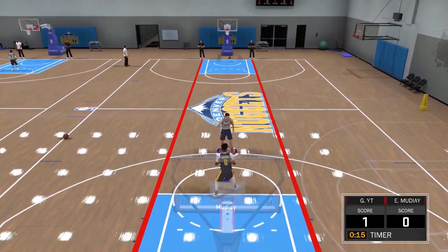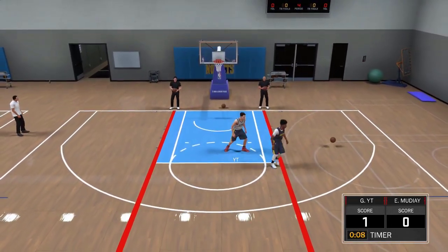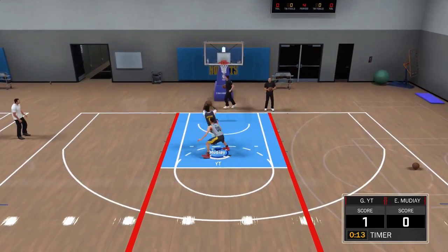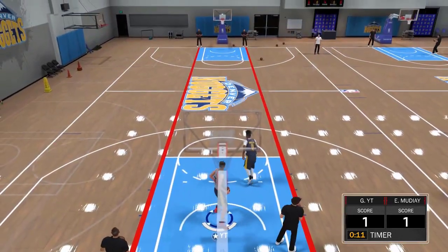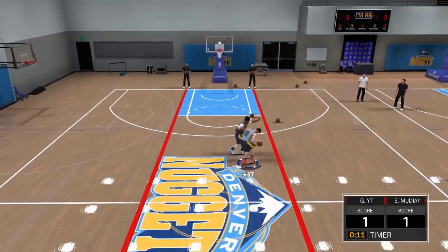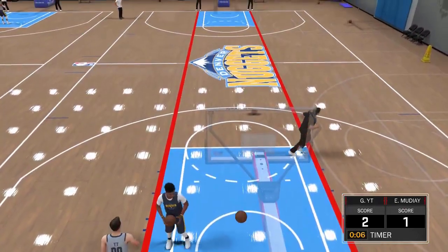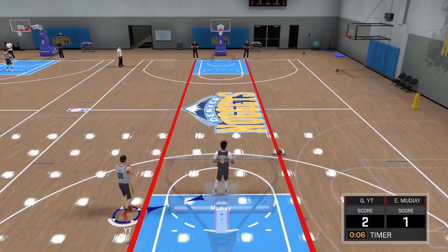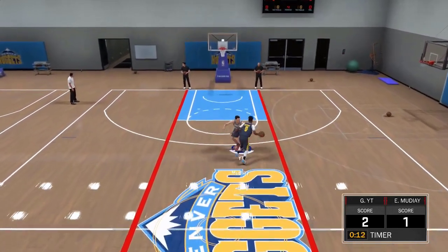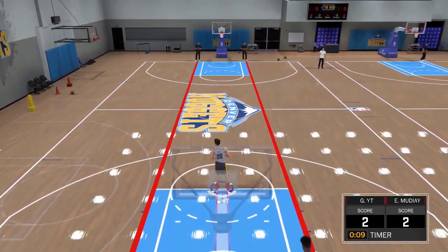You start with the ball, you run, and all you gotta do is double tap square — he does a spin and you just make it. That's it, that's all you gotta do to get the acrobat badge. You double tap square, he does a little spin, then he goes up for the layup. I got mine on bronze, but I'm pretty sure I can get it on silver or gold. I'll show you at the end of the drill how much you get towards this badge.